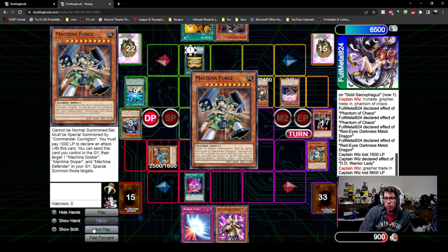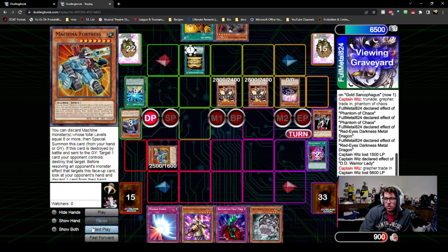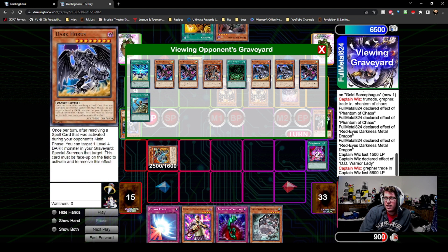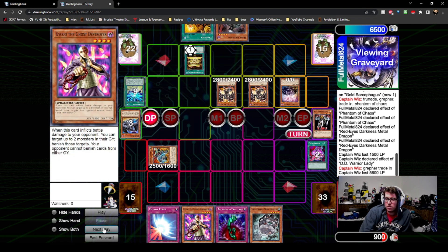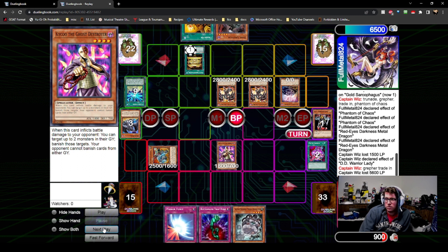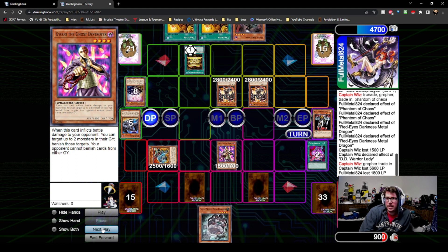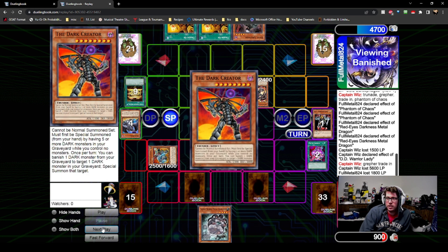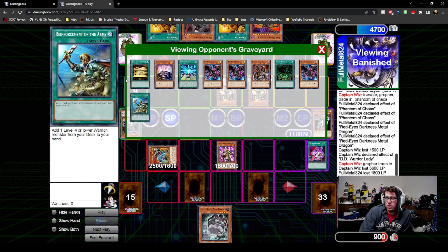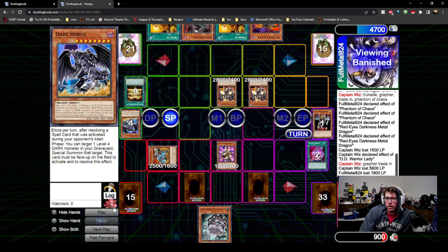Until the end phase this is back to zero. I can resolve Pot of Avarice because of my Raikou mill. I know he's gonna get DAD, so I think what I'm gonna do here is summon the Kaikou, attack over Phantom, and remove some dark monsters so DAD isn't good. He drew a dead trade-in — oh no, he had a Creator, that's what it was. I was just playing around a top-decked DAD.